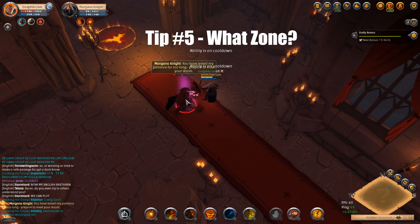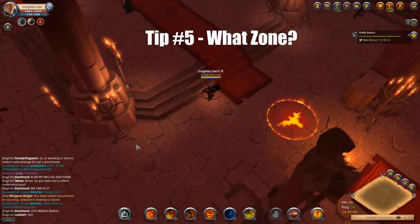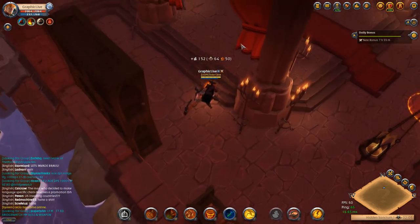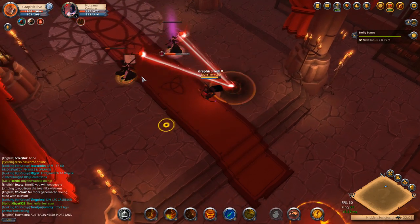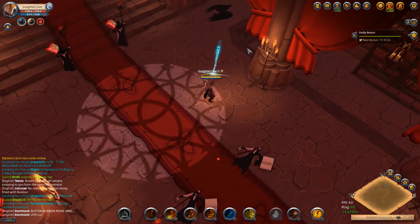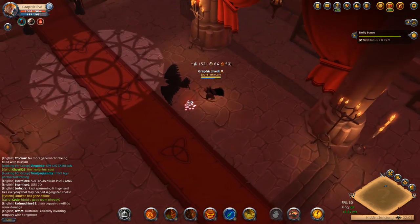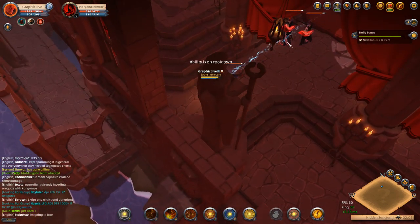Tip number five: what zone? Solo random dungeons are available in blue, yellow, red, and black zones. Make sure you understand what is possible in that zone before you get into a solo dungeon. In the blue zones, you'll be killing lower tier mobs and you have no way of dying to enemy players. This amounts to just okay silver and okay loot since you have no risk. In yellow zones, you can die to other players, but you'll just lose a few stackables, damage your armor some, and lose a little bit of silver. You receive better rewards, better fame, and better loot than in blue zones, though yellow zones have harder mobs and tend to be a higher tier.